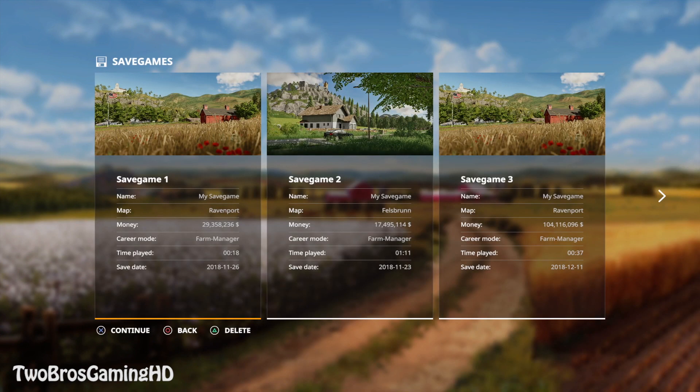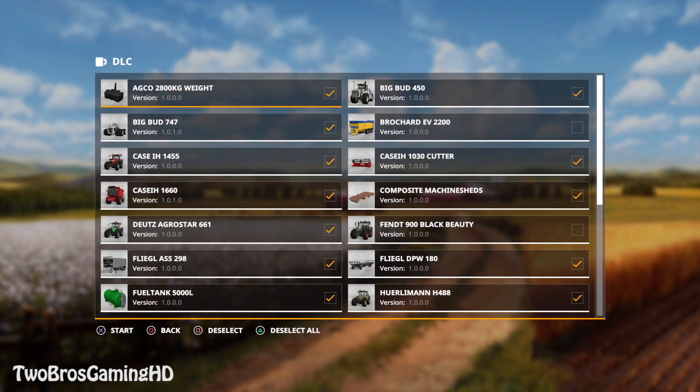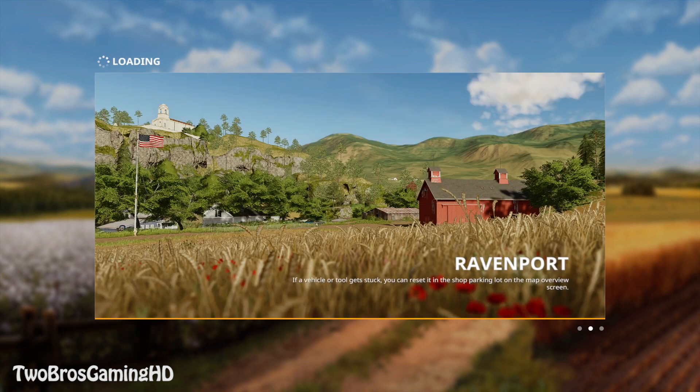We're going to get into career mode right here. We're going to change or kind of take a save game. I think I'm going to start out with the very important map right here, just to show you guys what this is all about. This is my go-to map where I show you guys new things and new updates. So why not go ahead and take that, just in case we should go ahead and destroy something with the texture and stuff like that — I don't want to destroy the map that I'm actually playing in. So yeah, we got it right here and we're waiting for it to load.